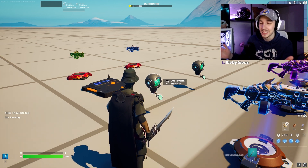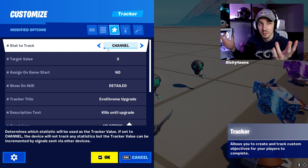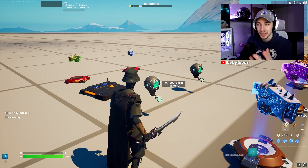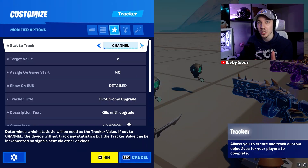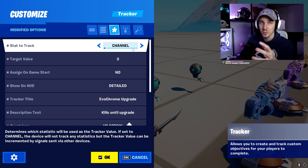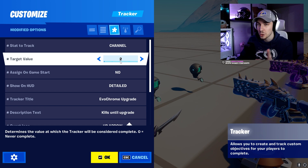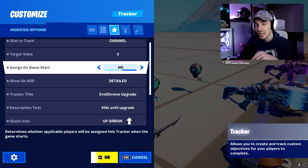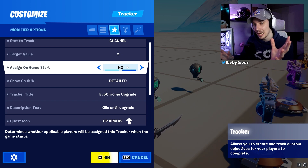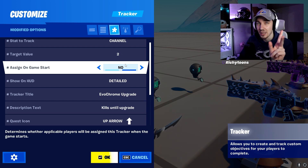The only option missing is damage. In this device, you want to first set your own custom settings. In my case, we have channels triggered, because we're going to kill a bot here — we do not have a player. If you only want to count player kills, you should use eliminations. In our case we have channels, which correlates to NPCs killed. We want two NPCs killed as the target value. We do not want to assign it from start — this is very important, otherwise the tracker will show up from the start, which we don't want. We only want it to show up when the player actually picks up the evochrome gun.